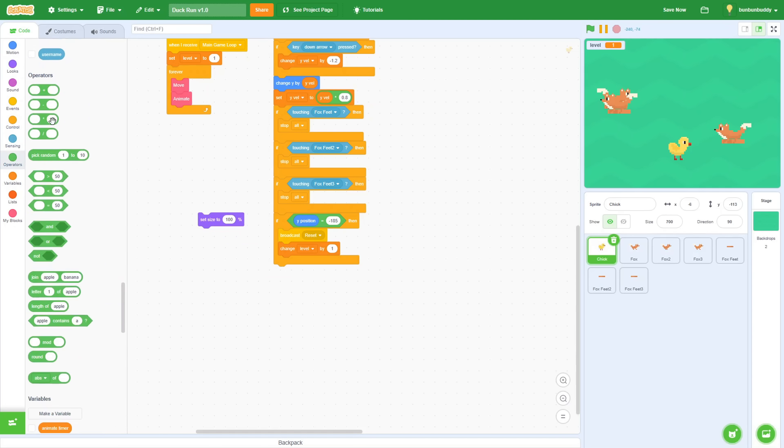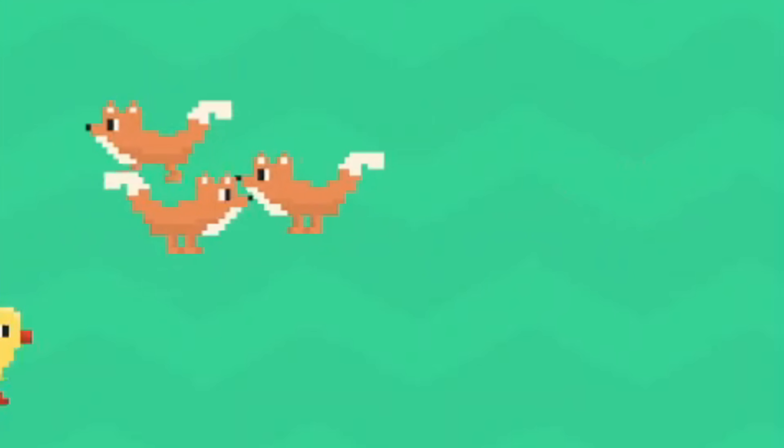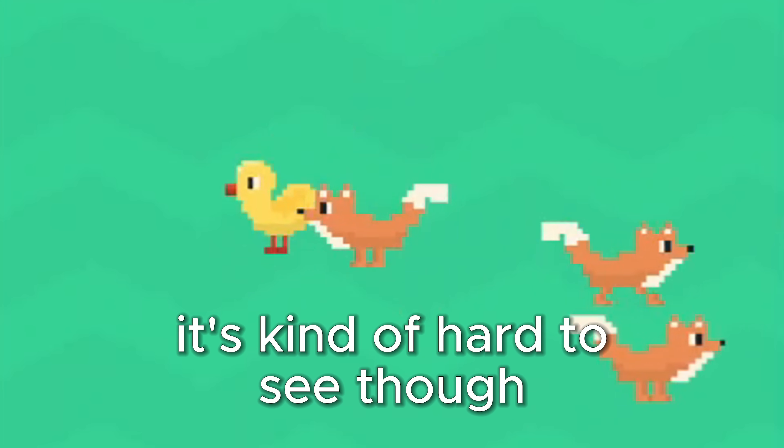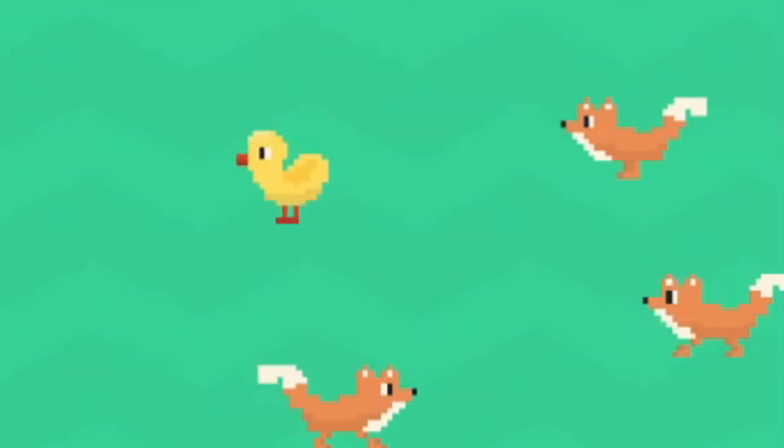The next thing I started working on was making the game feel more 3D. I did this by making sprites grow larger when they were closer to the bottom, and made them smaller when they were closer to the top. It's a subtle feature, but I think that it helps sell the illusion of depth pretty well.